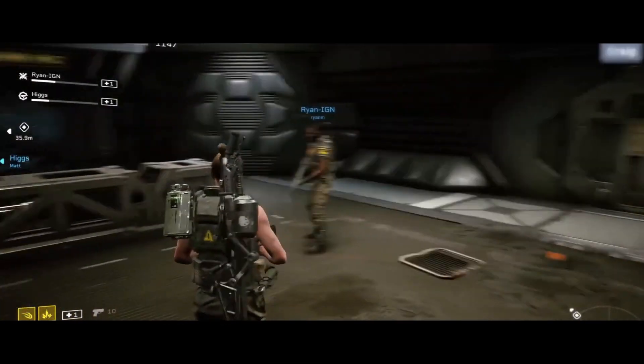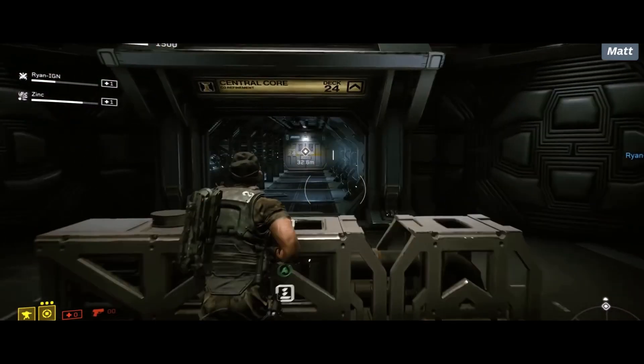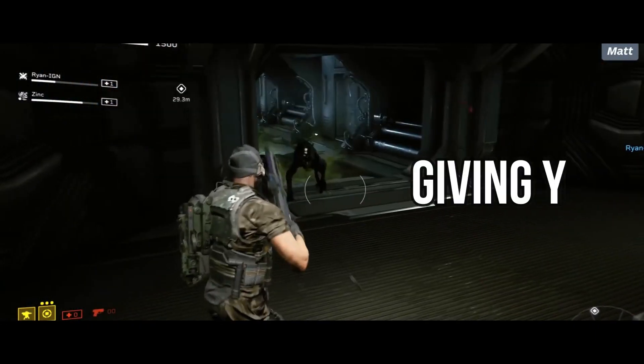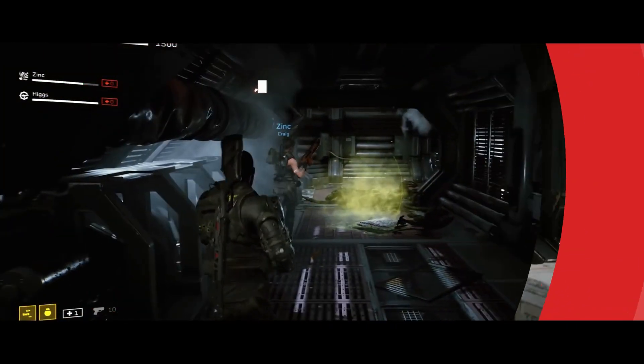All classes will have two primary weapons plus an additional slot where you can include a third weapon from your arsenal. If you get low on ammo, you can also switch to a sidearm option.